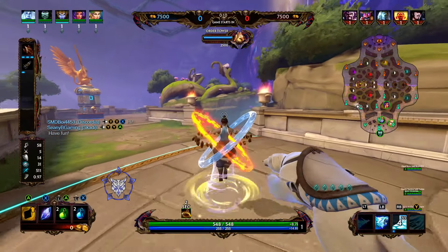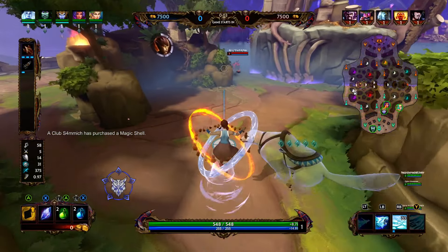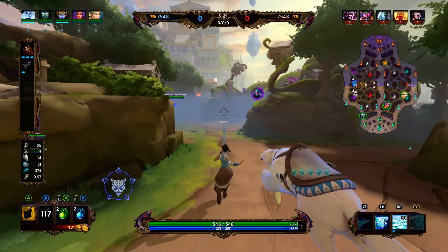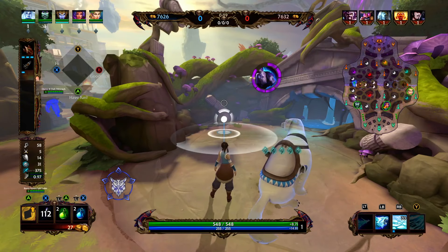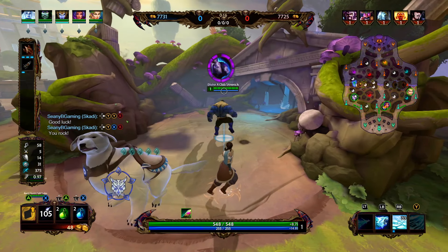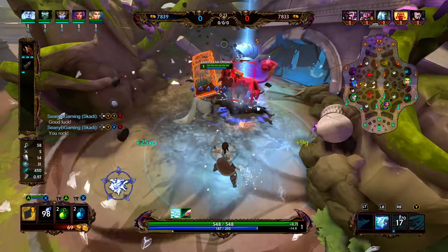So with Scotty, let's go ahead and review our abilities. At level one, you're going to want to start by putting a point into Scotty's three. Scotty's three is going to summon some ice on the ground — it's a ground caster, and if the enemy walks on it, they're going to lose control and just slide across the ice. The ice is going to persist on the ground and deal tick damage to enemies that stand or glide over it. Scotty's one is going to be a line attack that applies a slow. As you level up the one, the slow is going to increase, and whenever you hit an enemy with the one, they're going to take double damage from your two or your pet.